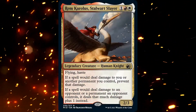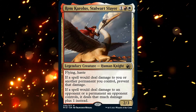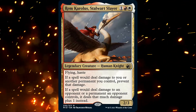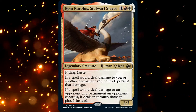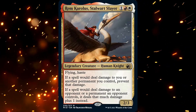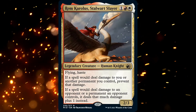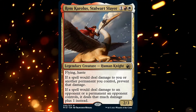So let's take a closer look at our commander and see what will go well with him. Rem Carlos, Stalwart Slayer is a 3-mana 2/3 legendary human knight with Flying and Haste. He also has: if a spell would deal damage to you or another permanent you control, prevent that damage. And if a spell would deal damage to an opponent or a permanent an opponent controls, it deals that much damage plus 1 instead. That plus 1 damage isn't a lot, but it adds up — it's almost a mana rock, giving our big X spells one more point of damage.